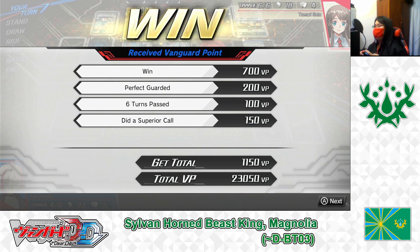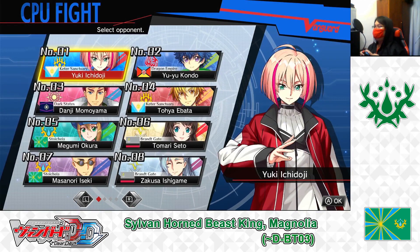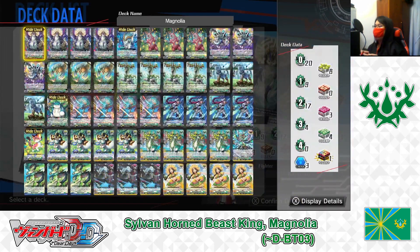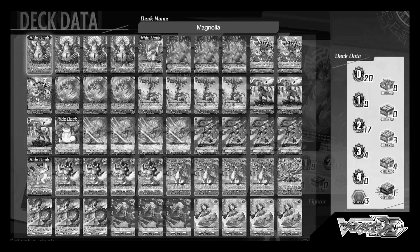Not too bad — the deck worked pretty well for the whole fight. I win, with a perfect guard used over 6 turns, earning 1150 BP, totaling 23,050 BP. The deck has been built, cards explained, and tested. That's all the time we have for today. Thank you to the viewers watching today's video — please stay tuned for more videos I plan to upload in the near future. Please support by liking, commenting, sharing, and subscribing. Goodbye and see you all soon!